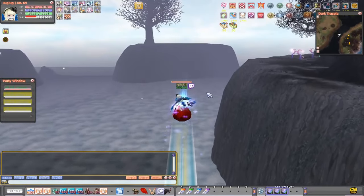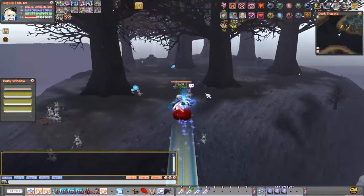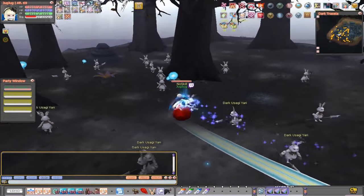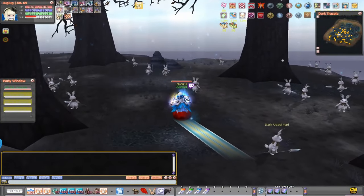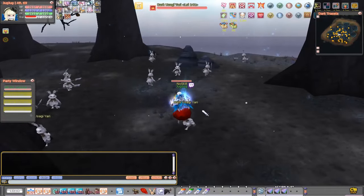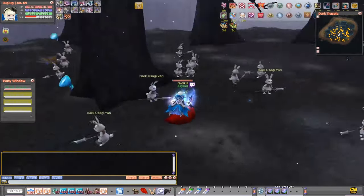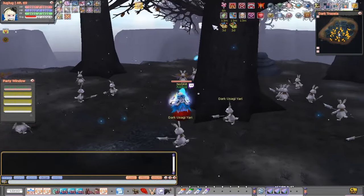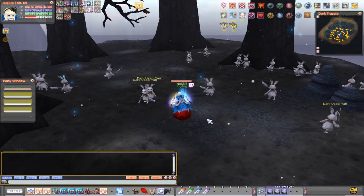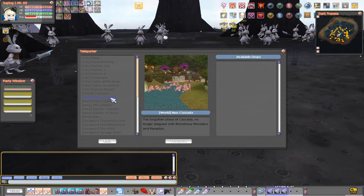On this island you'll find the Dark Usagi Yari. There are a lot of them. If you're an AOE class, I definitely recommend leveling here until level 141 — they're really close to each other, respawn really fast, and it's the fastest and easiest way to reach level 141 on this ticket. If you're level 131 or so, just go to the next higher-level monsters on that island instead.